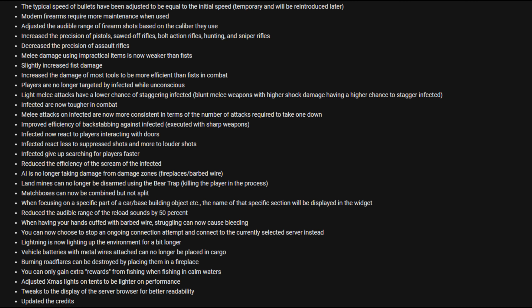Increased the precision of pistols, sawed-off rifles, bolt-action rifles, hunting rifles, and sniper rifles. Decreased the precision of assault rifles. Melee damage using impractical items is now weaker than fists. Slightly increased fist damage. Increased the damage of most tools to be more efficient than fists in combat. Players are no longer targeted by infected while unconscious — fantastic! Light melee attacks have a lower chance of staggering infected. Infected are now tougher in combat. Melee attacks on infected are now more consistent in terms of the number of attacks required to take one down. Improved efficiency of backstabbing against infected. Infected now react to players interacting with doors. Infected react less to suppressed gunshots and more to louder shots. Infected give up searching for players faster. Reduced the efficiency of the scream on the infected.